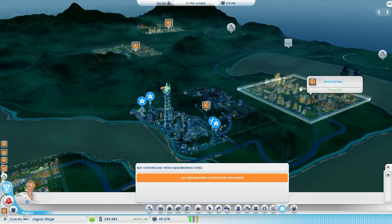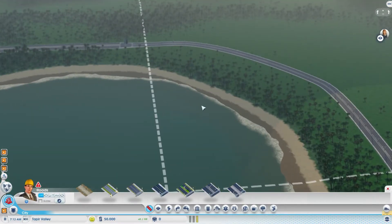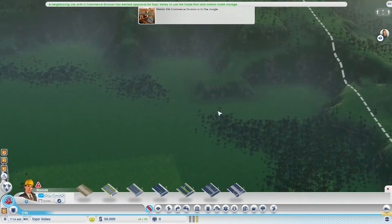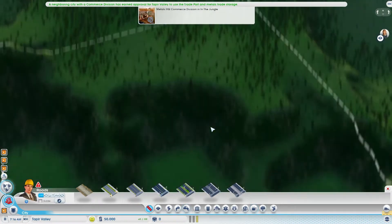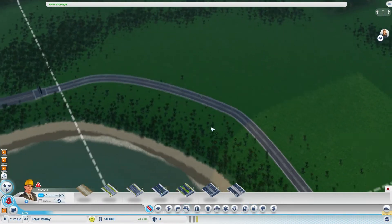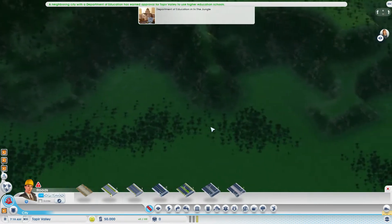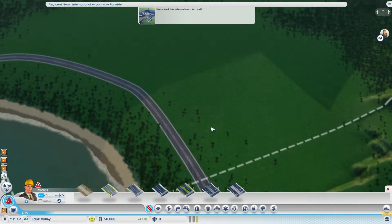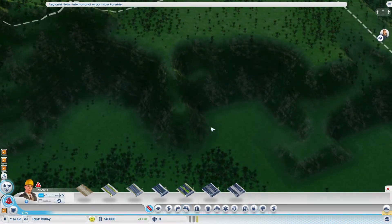We're going to have to work out some clever design for the city. We do have the coast here, which will be nice for that wave power plant when we get it eventually. I'm looking at this layout — I'm thinking I want to go for a really futuristic layout as well as just a futuristic look to it. So I sort of want to have everything segregated — I want to have a housing block, an industrial block, and a commercial block.